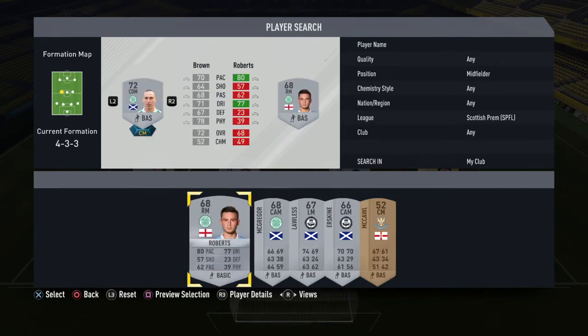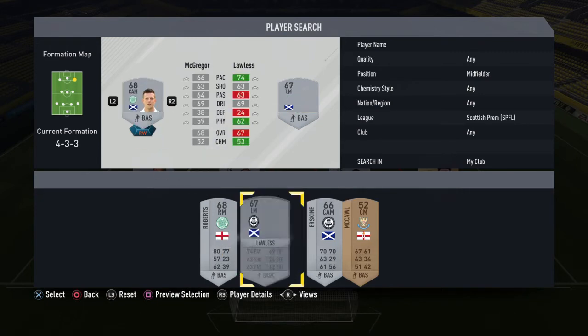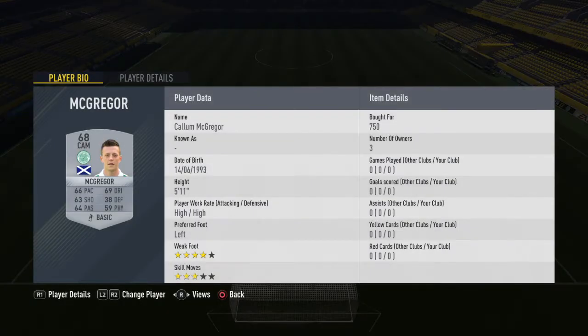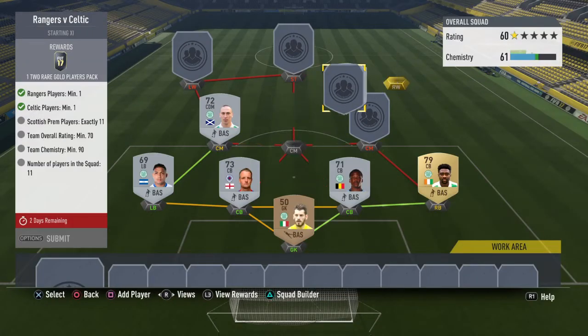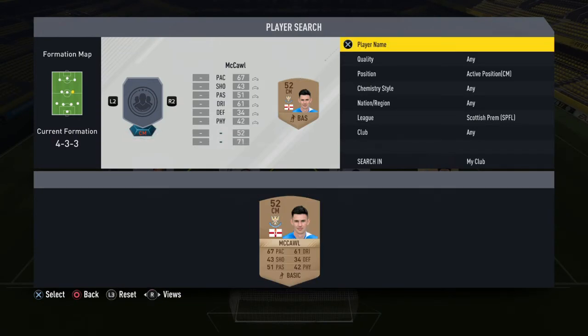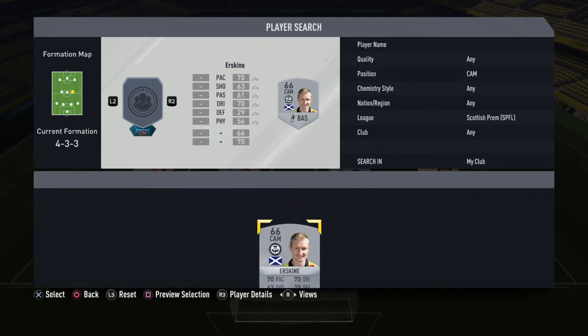The first midfielder is Scott Brown, another Celtic player, cost me about 1,300 coins. The second center mid is Mark Wager, cost me 7,500 coins - quite a pricey player. And the third center mid I'm going to pick is another center attacking mid.